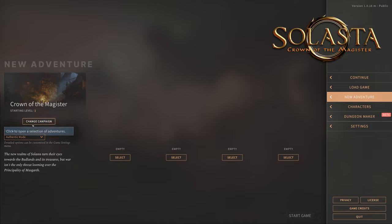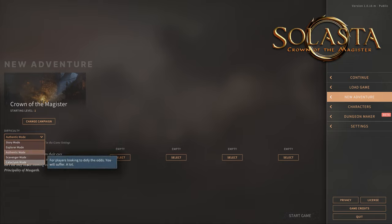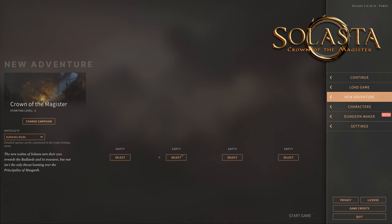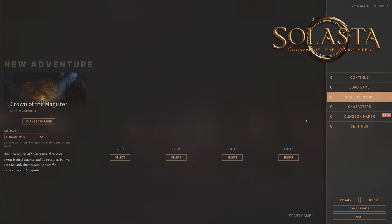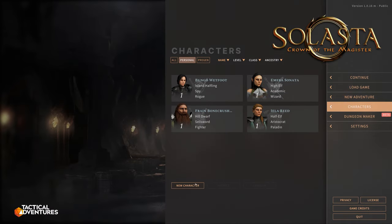Currently the way this works is there's one campaign — the Crown of the Magister campaign, which is the main campaign. You have different difficulties. I'm going to play on Authentic mode, which is just normal tabletop, so it's just normal difficulty — not hard or impossible. I'm just playing this to have fun without having to focus too much. I'm going to use the four characters I made myself. Actually, let me just quickly show you the character creation.